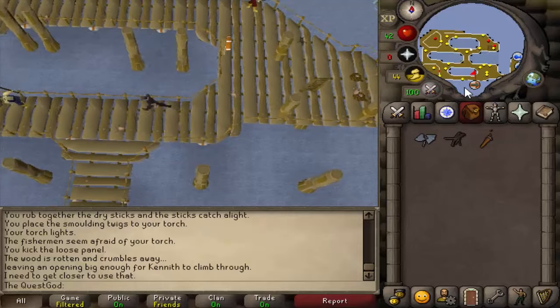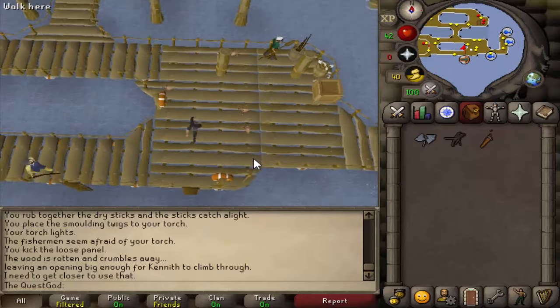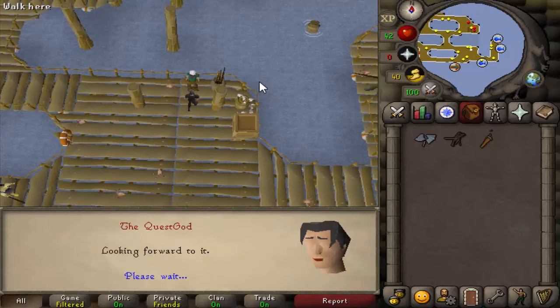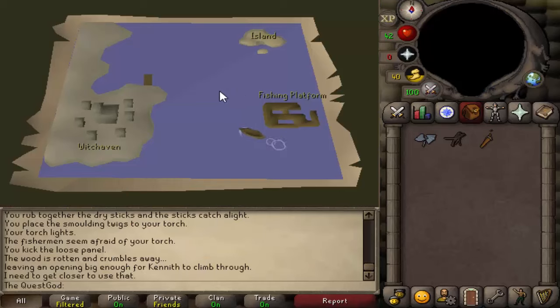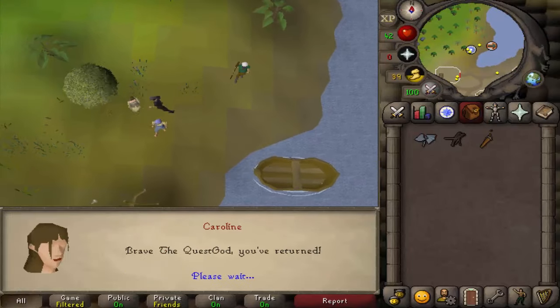Go south and talk to Hogarth to return to the mainland. Talk to Caroline, and that will be the end of the quest.